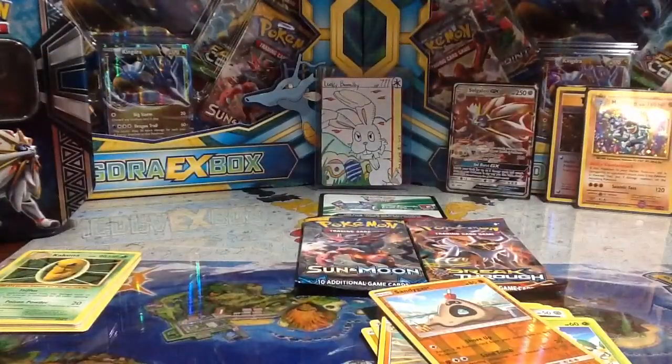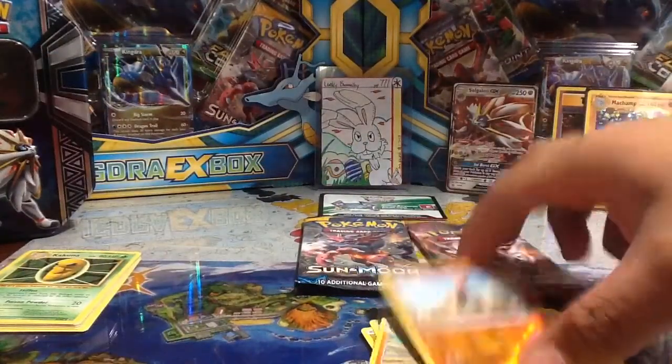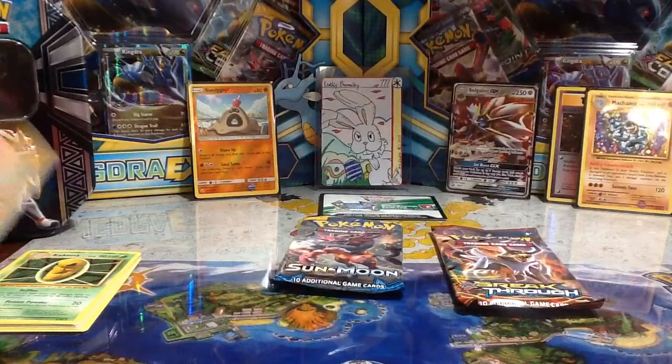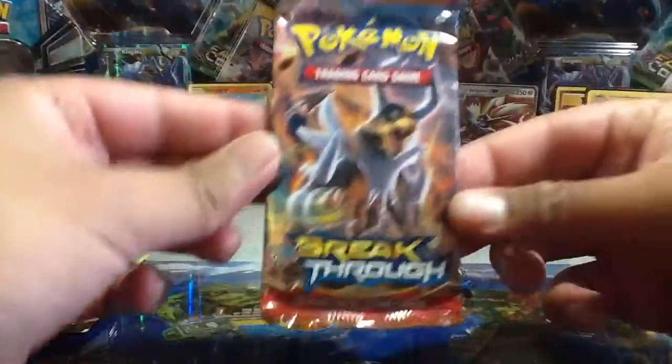And Hariyama — a regular rare. Let's sleeve up the reverse; I might need that for my collection. I'll put that back there anyway. Now we have the Breakthrough pack with the Mega Houndoom art — there we go.